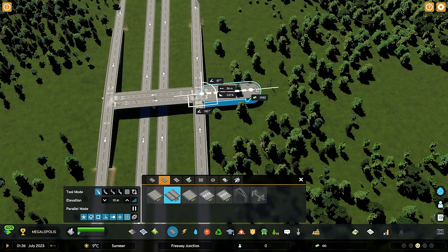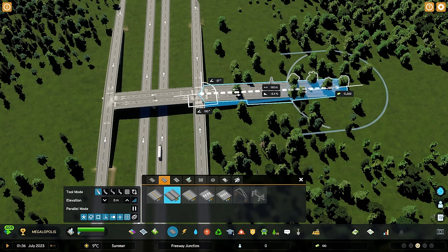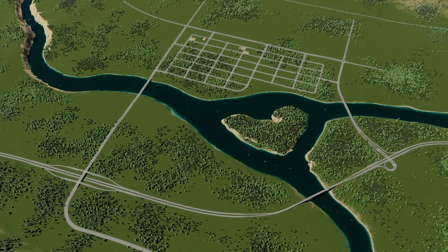Now the original overpass can be extended in both directions for connections to our city. And here we have our new diamond interchange in context with our original starting interchange, the trumpet. They will share the burden of traffic as the city grows, but keep in mind this really isn't a replacement for good transit. I recommend having a robust transit network as well as a robust road network to avoid traffic backup in your city.